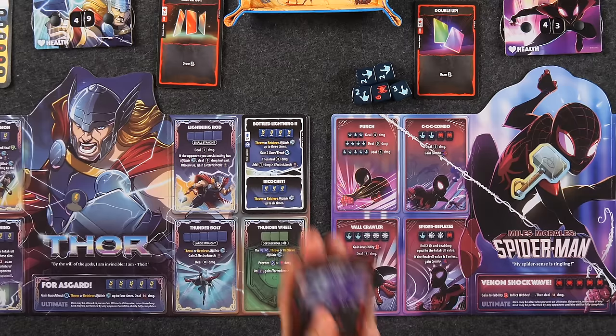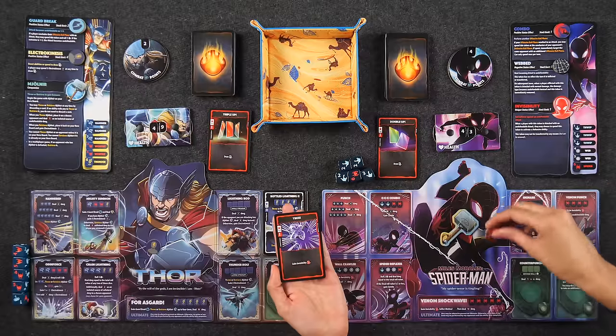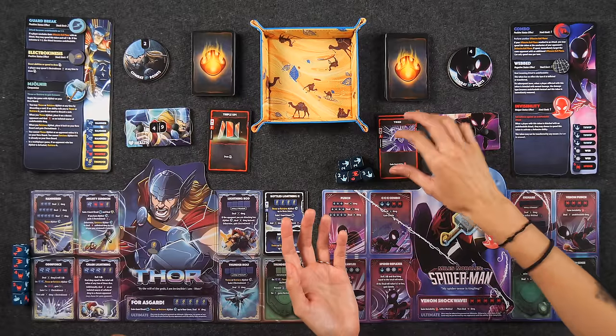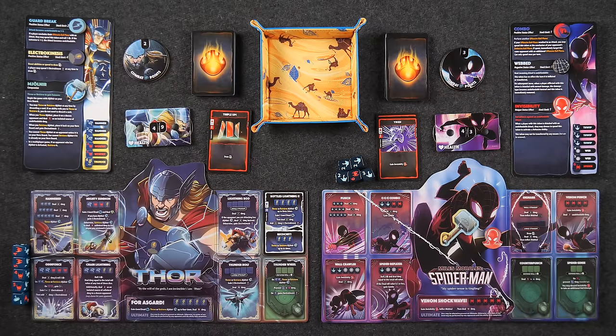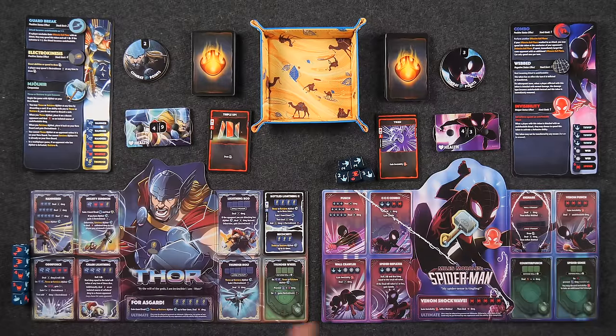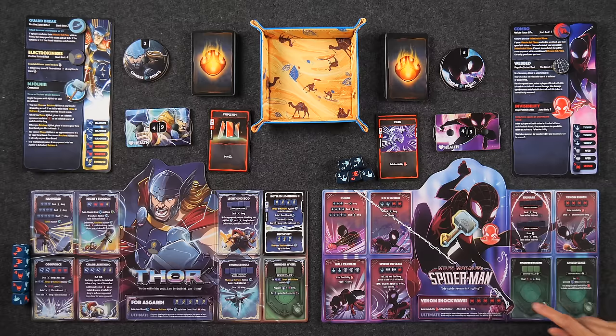Before I end my turn I'm going to play a card — it costs me one CP but it gains me invisibility, giving me some protection for when Naveen attacks on his next turn. So all of Naveen's undefendable attacks — just once — when I'm attacked with an undefendable attack I can spend this to activate a defensive ability. I have a second main phase but I won't do anything. I have less than six cards so that's the end of my turn.